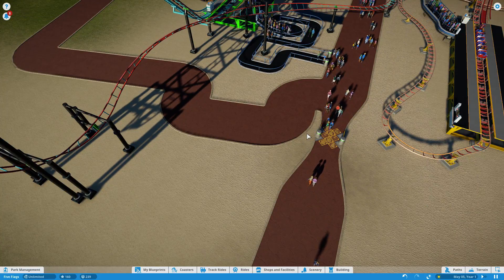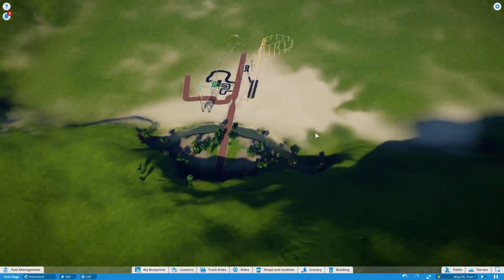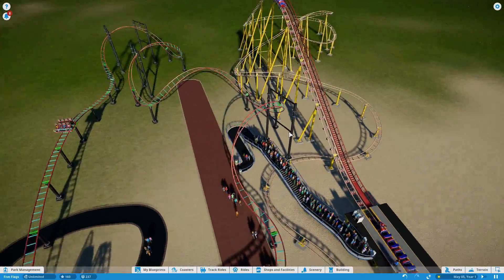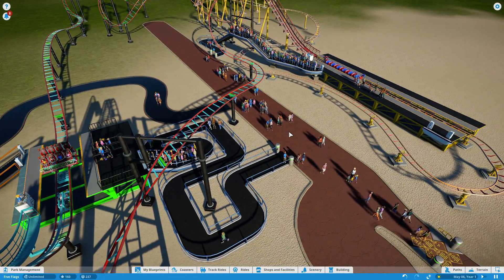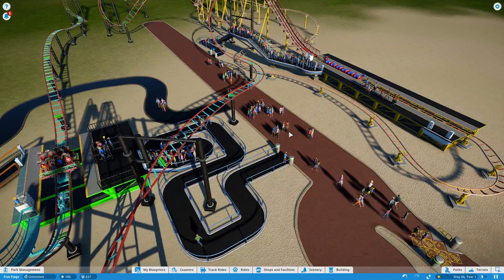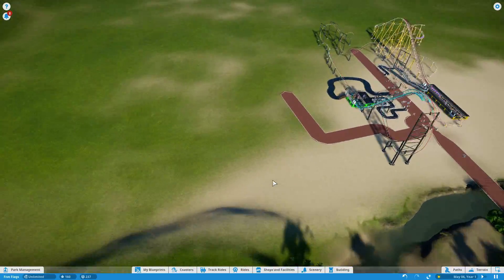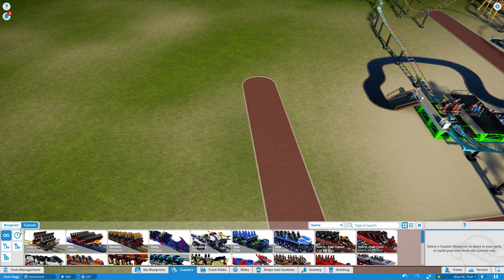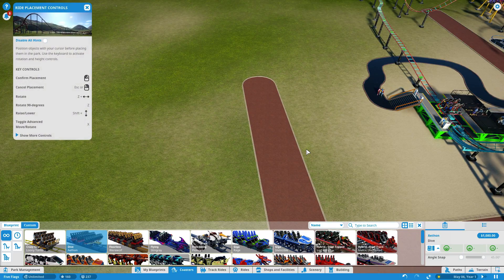Hey guys, welcome back to another video. This is the series where I just build different kinds of coasters. So far we've got a dragon coaster and a crazy one coaster, and now we've got to get another coaster, which I am planting right here. That coaster is going to be — we're going to move down this list here — a dive coaster.